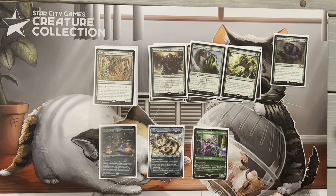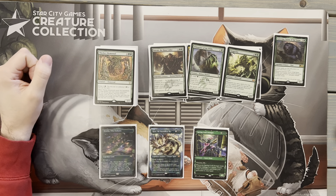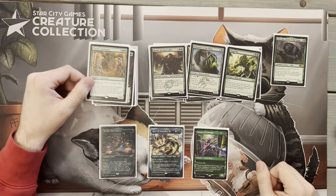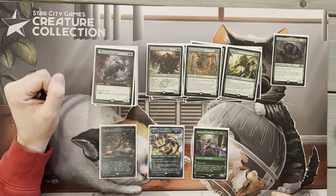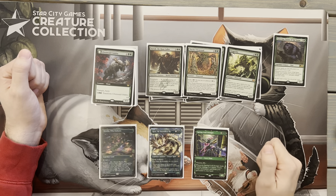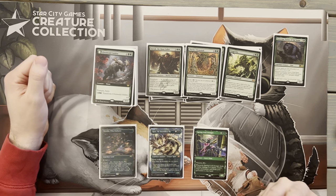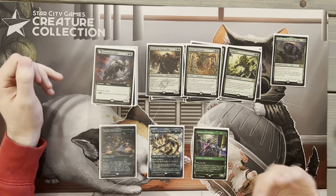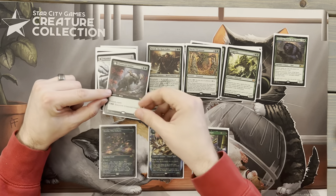Next we have Surrak, the Hunt Caller from Dragons of Tarkir. Formidable does a lot for us, giving one of our creatures haste when we're playing big creatures. There are turns where you play this and a big creature like Ghalta in the same turn, giving it haste. Then we have Thicket Elemental — comes down for three with Goreclaw. We can kick it for one green, reveal cards from the top, and if we hit a creature, put it on the battlefield. I've hit Craterhoof this way. Any creature in this deck hitting off Thicket Elemental is going to be really useful.